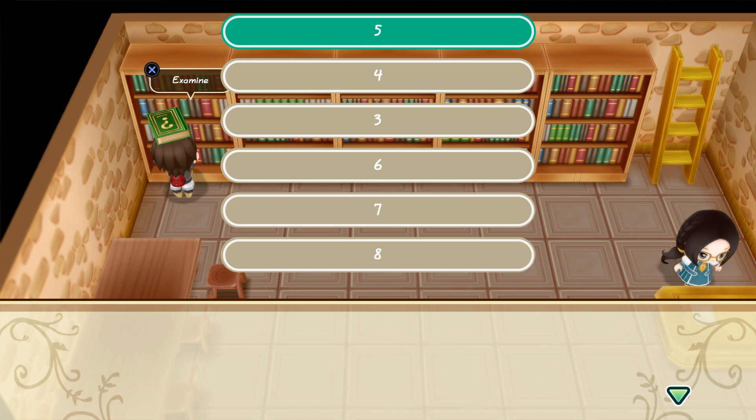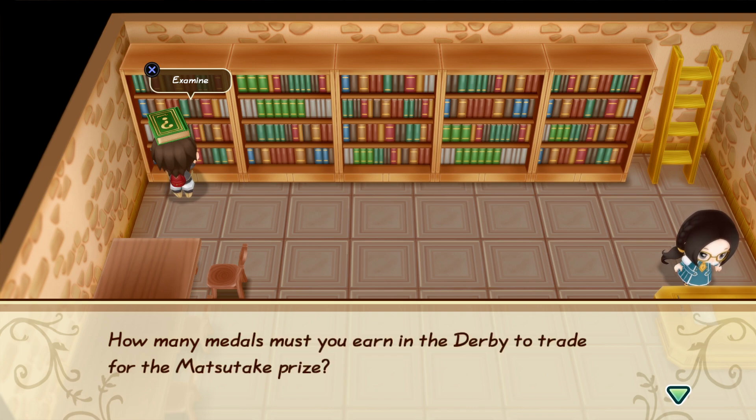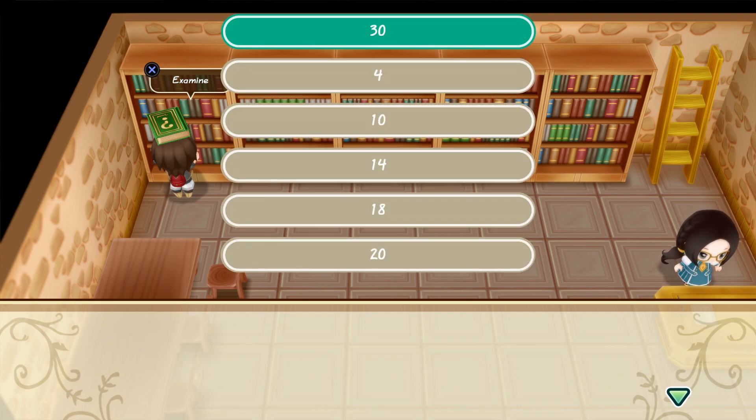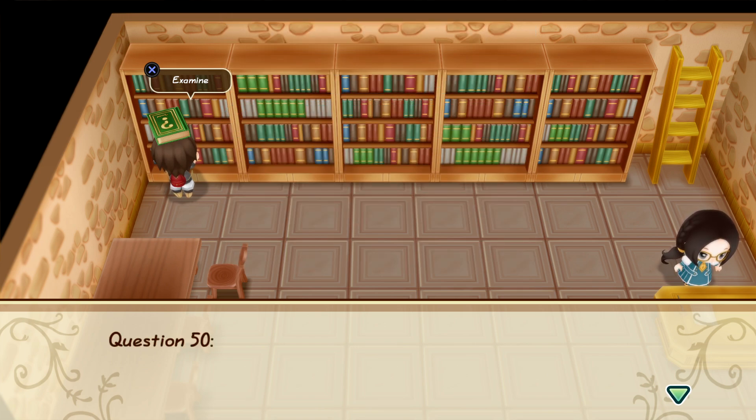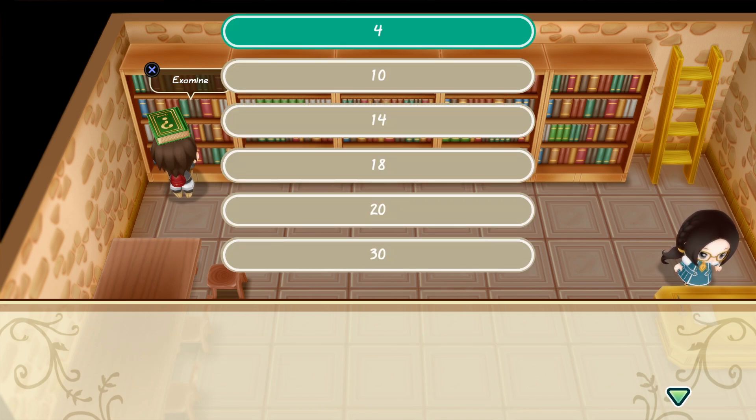There are even fourth-wall-breaking questions, implying the bookcase is asking you — the player — the questions. Your reward at the very end: the Harvest Goddess calls you up and says, 'Don't you have anything better to do? Well, bye.' She even played you her special tune. That's it, that's all you get — get back to work.